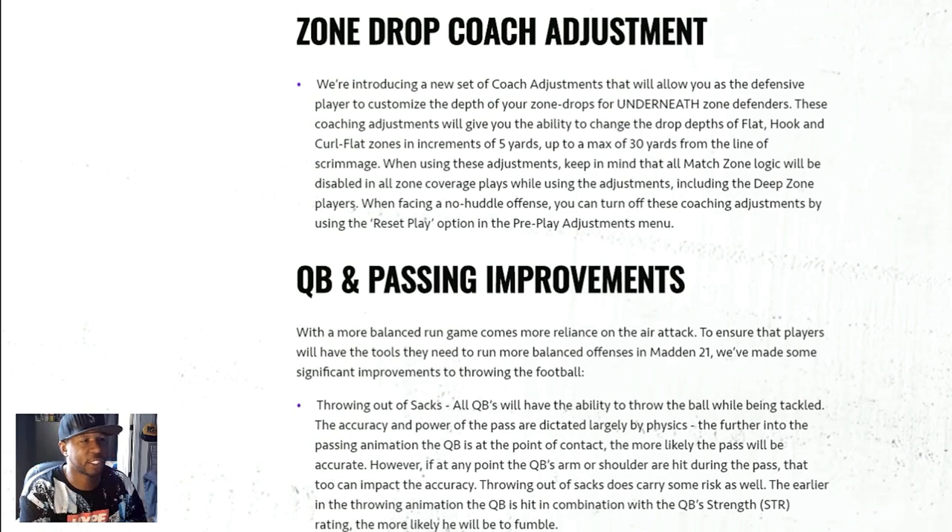Now the second thing: zone drop coach adjustments. So now your curl flats, your regular flat zone, your hook zone — you can change them from 5 yards to 30 yards. But be smart. If you start tinkering around — 10 yards here, 15 yards here, 5 yards here — you're going to take away match principles. So if you come out in a cover six or something like that, that already has a cloud or soft zone on the field with match principles, and you start tinkering around with your coach adjustment in this new zone drop, you might leave somebody wide open on the field.